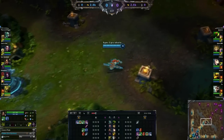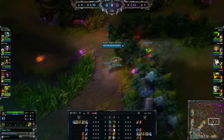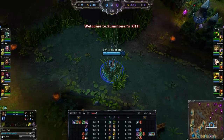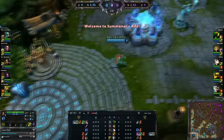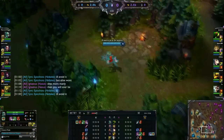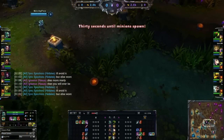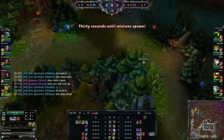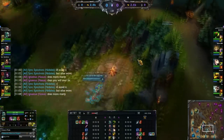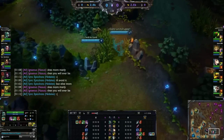So actually Nidalee's doing one of those blue buff cheese where she teleports and then wards it. She's gonna spear it when he goes to do it. I'm missing a lot of early game, but anyways, Elise got pulled. The enemy put a ward here, and nothing much happens except our Elise burned her flash.